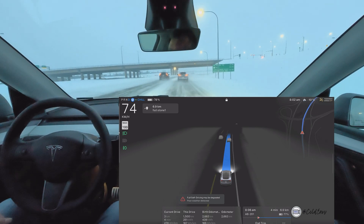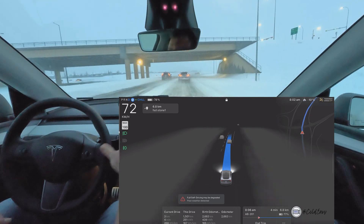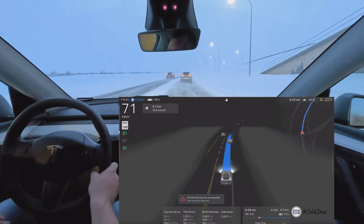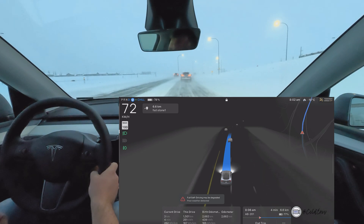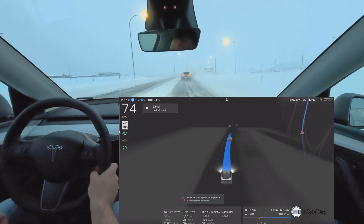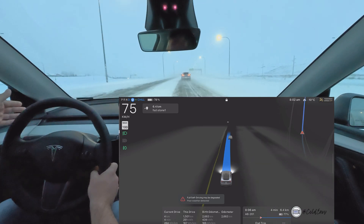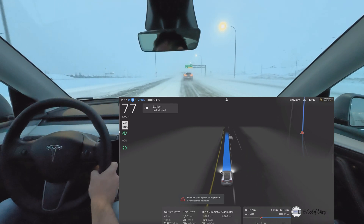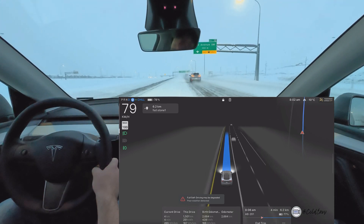Now it's starting to create its own road limits in the visualization — it doesn't really know how far the curb is or where the edge of the highway is. On chill mode with a lead vehicle, this is probably the safest bet. But right now it thinks the road limit is literally the hard left side of the road, which is not true.